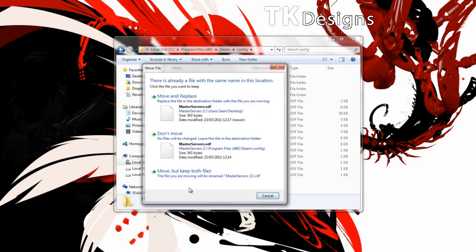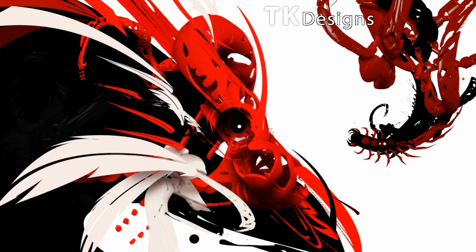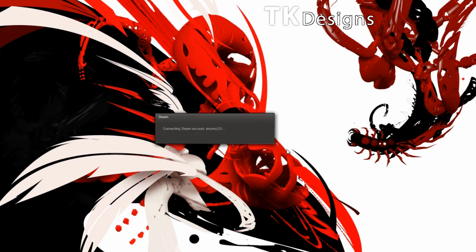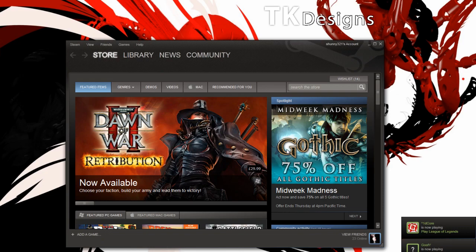Drag and drop the file — it'll ask if you want to replace it. Click Replace. Once it's replaced, you can close the Steam Config folder, then launch Steam. You'll have no errors coming up. It'll work 100%. Then launch the game and try it.